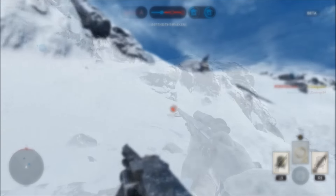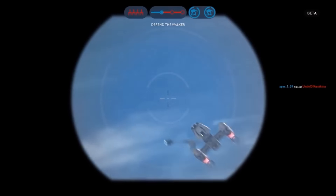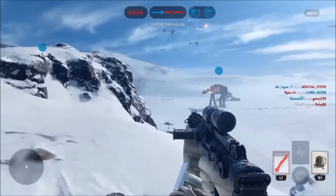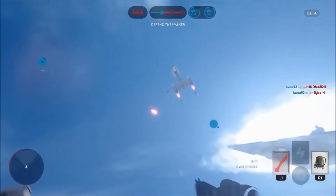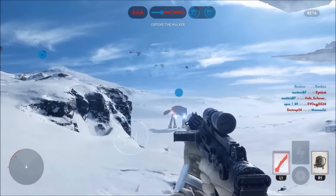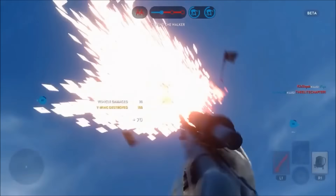I also wanted to show you one other big Y-Wing secret that another YouTuber did a video on — I'll put a link to his channel in the description. The Y-Wings are actually a one-shot kill with a cycler rifle. To me this seems like a glitch or a bug, because I don't see why Y-Wings would be destroyed with one sniper shot. This ties back into my earlier theory: if you place a bunch of people with cycler rifles on the side of the map where the Y-Wings come from and have everybody snipe at them, you might be able to take out the Y-Wings before they even do the bombing run.